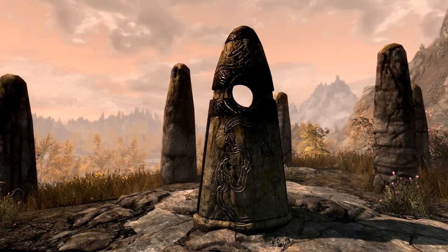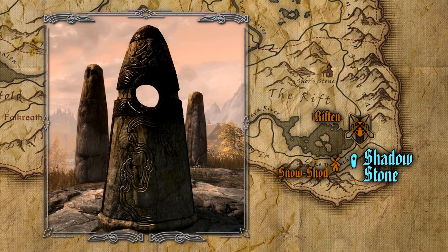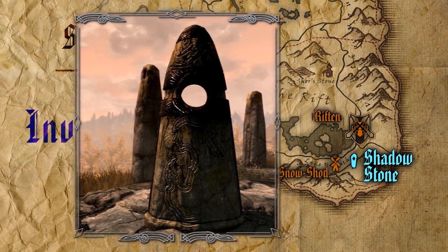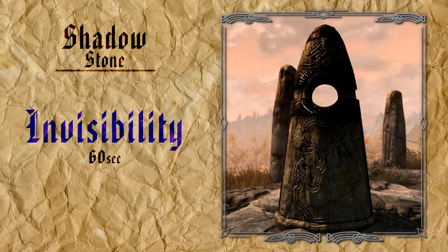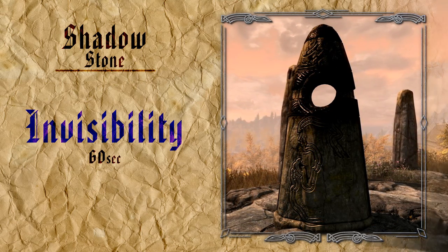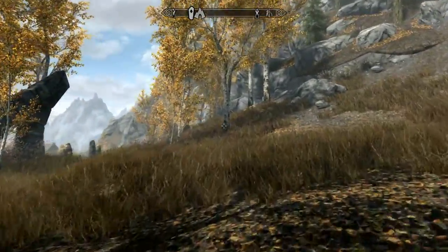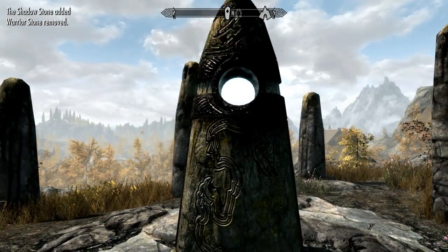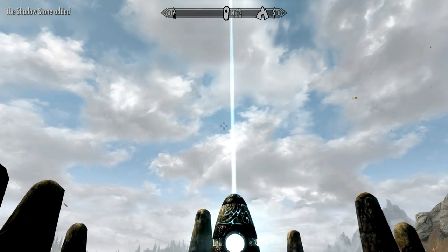The Shadow Stone truly moves into thief and assassin territory. The Shadow Stone is found more south than west of Riften, and not that far from Snowshod Farm. The unique feature of this standing stone is how when activated it grants you a greater power which allows you to become invisible for 60 seconds once a day. This power has its use for all playstyles, but obviously it's best suited to those who stick to the shadows. If you ever can't get past someone, or maybe you need to vanish after being discovered by a large party of enemies, the Shadow Stone can help you out.